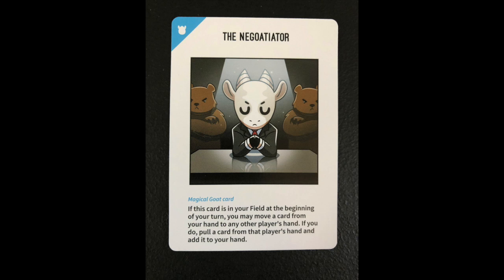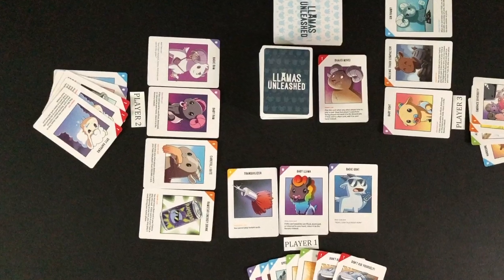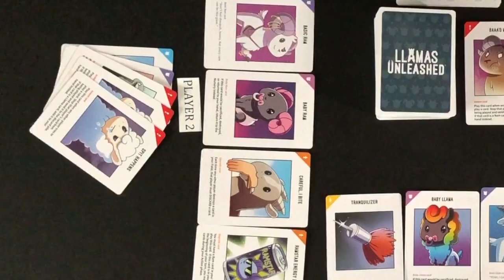During gameplay, you may have a card in your field that states an action at the beginning of your turn. Actions on these cards are taken before drawing a card. Once the required or chosen actions are completed, a player will draw a card and then choose to play a card or draw another card as normal. Once players have one or more cards in their field, these cards are reviewed before drawing a card, and some cards may require action to be taken.